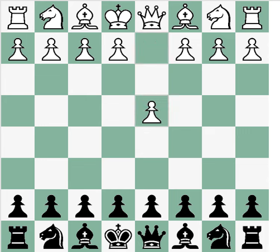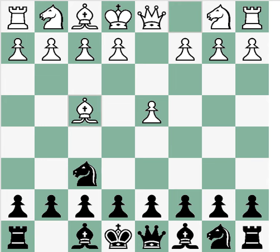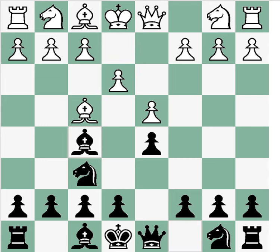So he played d4, knight f6, bishop f4. This signified that I'm probably going to get a London System. I always play d5 against this, then e3. My idea against the London System is to just get my bishop out of the chain as well. The interesting thing about bishop f5 is that it is not a book line, at least not in this database, but it's one of the computer's top choices. I really like this, and I know a trap in this line, so I was kind of hoping he would go into it.